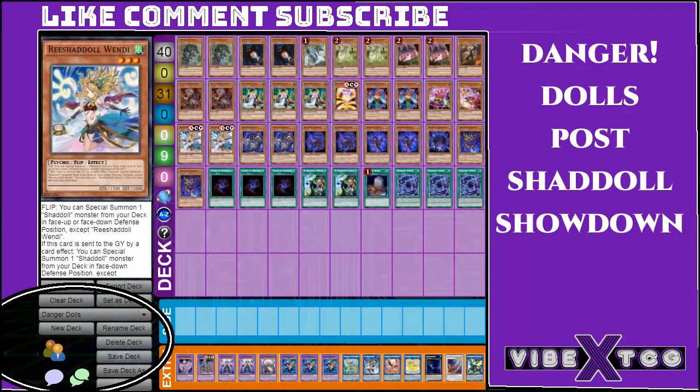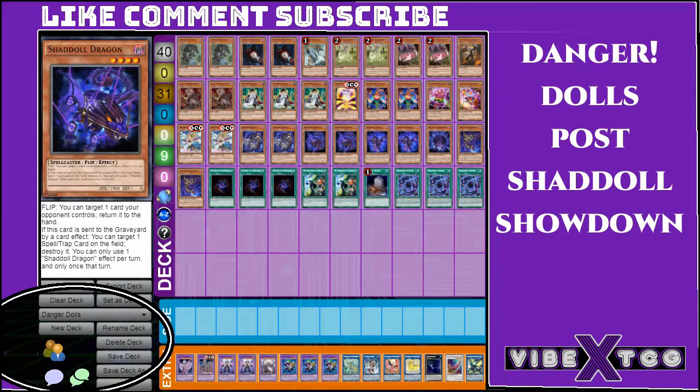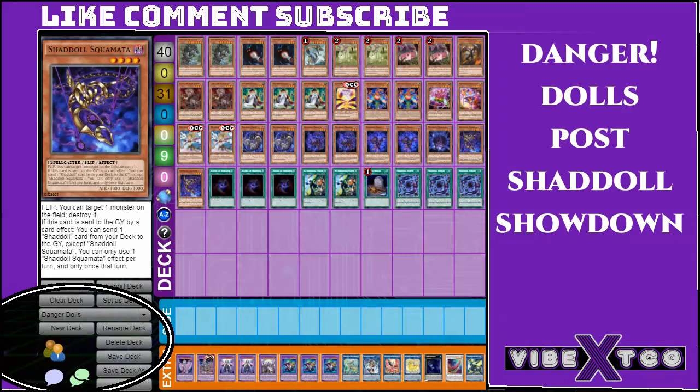We also play three Shaddoll Specials. Then two Wendy — Wendy just lets you Special Summon your Shaddolls, so it lets you do everything you want. To me it's the perfect card that Shaddoll needed. Level three can come up just because of Falco. You can easily make Chanbara. Next, two Shaddoll Beast, two Shaddoll Dragon, two Falco, one Hedgehog, and two Squamata. That kind of rounds up the Shaddoll engine.